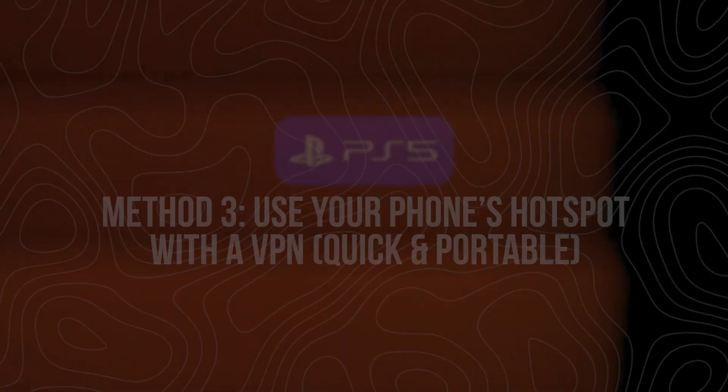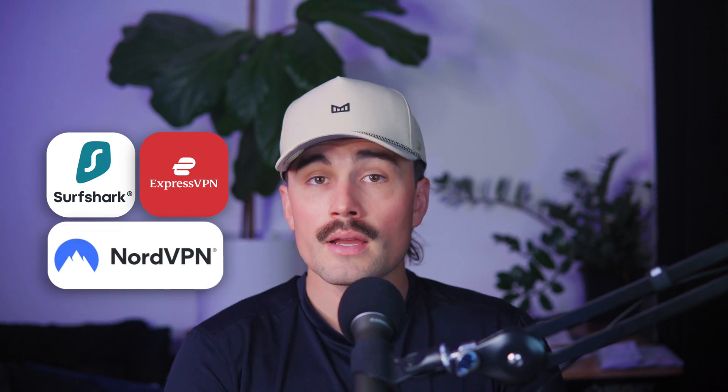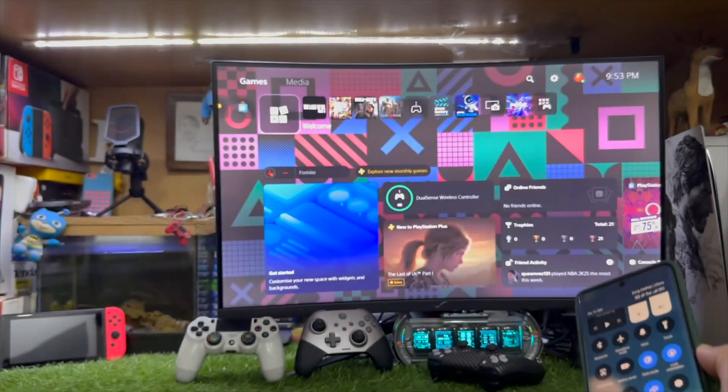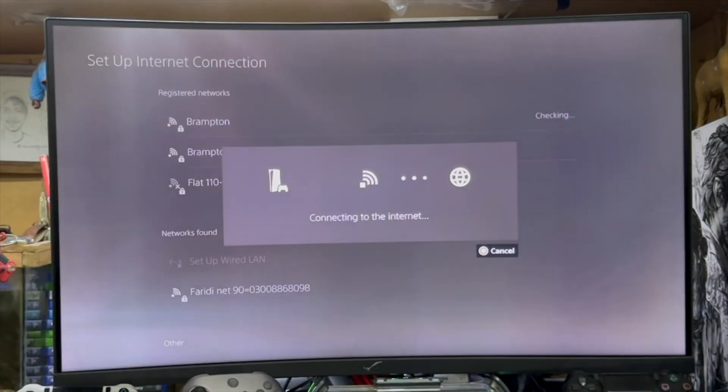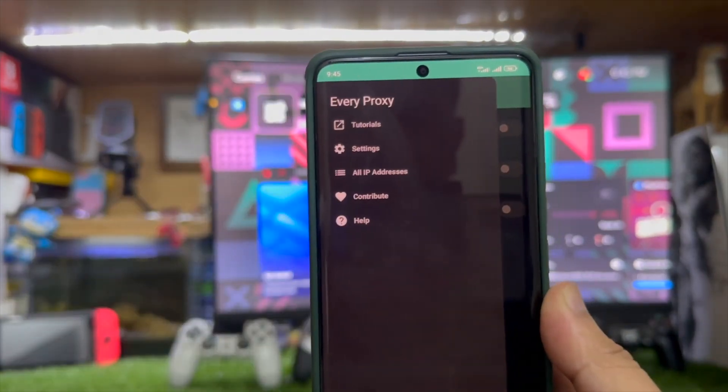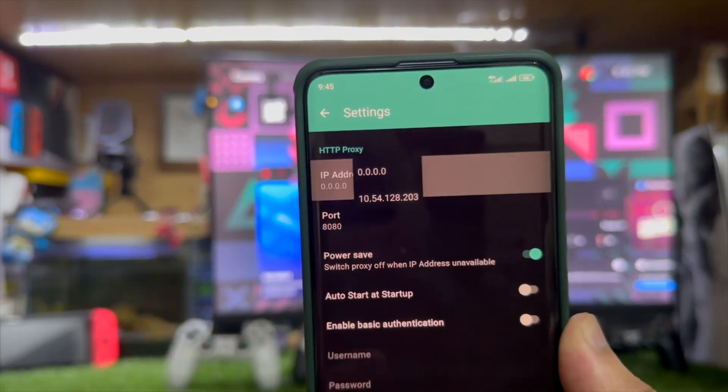Last up is the Mobile Hotspot Method. This is especially useful if you're traveling or don't have access to a router or a PC. You're basically going to use your phone's VPN connection and share it with your PS5 through a Wi-Fi hotspot. Install a VPN on your Android or iPhone, open the app and connect to a server. Turn on your mobile hotspot — this broadcasts a Wi-Fi signal your PS5 can connect to. On your PS5, go to Settings > Network > Setup Internet Connection, choose Use Wi-Fi, and connect to your phone's hotspot. Now your PS5 is online using your phone's VPN connection. For Android users wanting a more advanced setup, apps like EveryProxy can create a more controlled proxy connection, but for most people the hotspot method is more than enough.